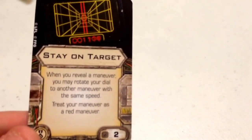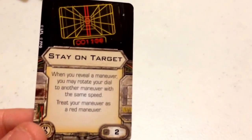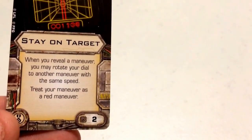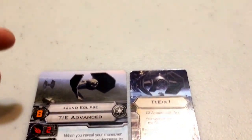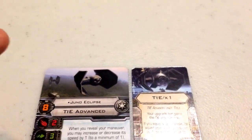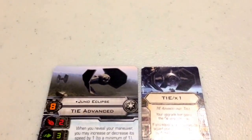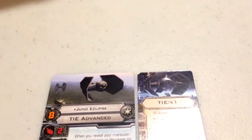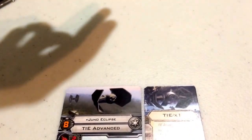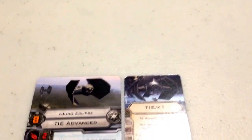For her elite pilot talent, I've chosen Stay On Target, at a squad point cost of 2. It states: when you reveal your maneuver, you may rotate your dial to another maneuver with the same speed; treat your maneuver as a red maneuver. Combined with Juno's ability, you can first adjust the speed of your maneuver, then use Stay On Target to change the bearing at that same speed. So if your target does a hard 2 and you're doing a soft 3, you can reduce to soft 2 and then convert to hard 2 — staying right on target, though you'll gain a stress token.